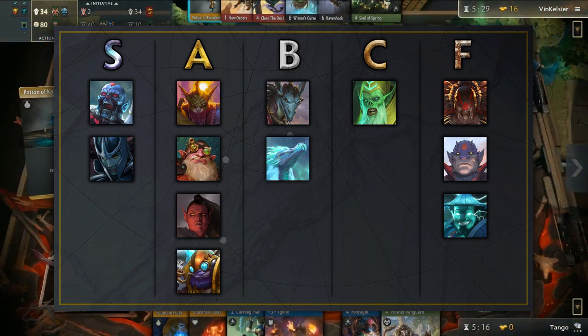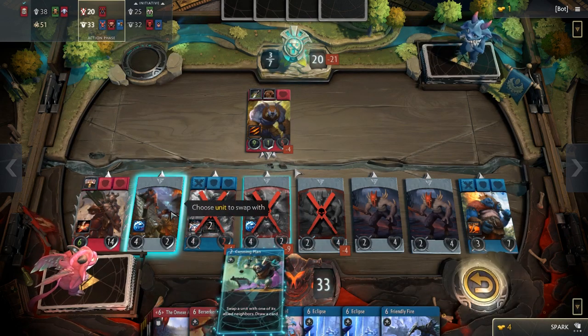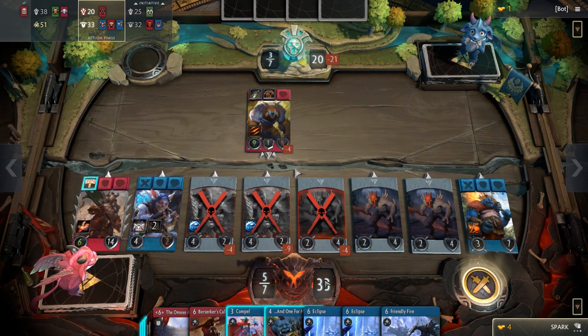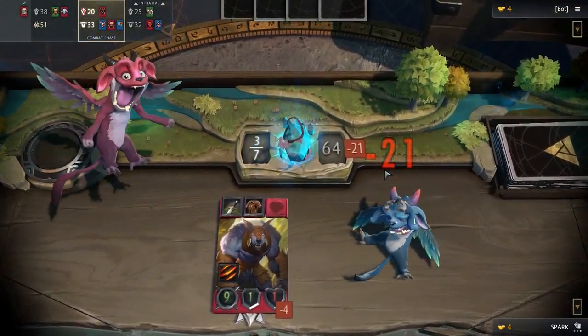That's all for our black hero draft tier list. Be sure to check out our other tier list videos for the rest of the colors. I hope you guys have a better experience drafting now that you have watched this video. If you ever need to reference back to the tier list for all the colors, we have compiled a full tier list on our website for your convenience. Link is in the description below. As always, thanks for watching and we will see you next time.